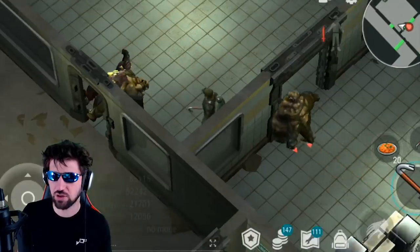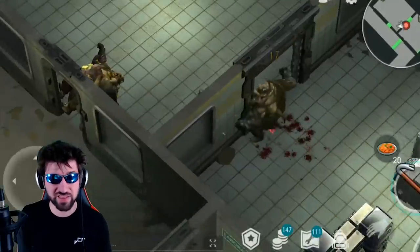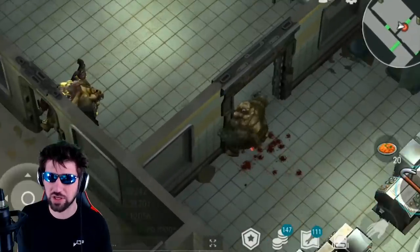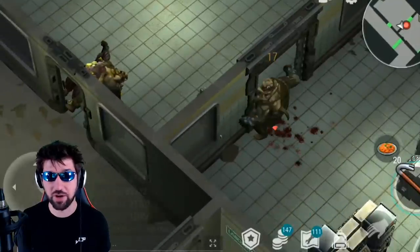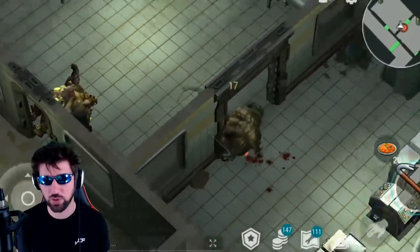Then bring this frenzy giant over to this wall. If you're not that good at the wall trick then I recommend bringing him just one door back, but my research team member here is kind of showing off about how he can do the wall trick on any door of the bunker.